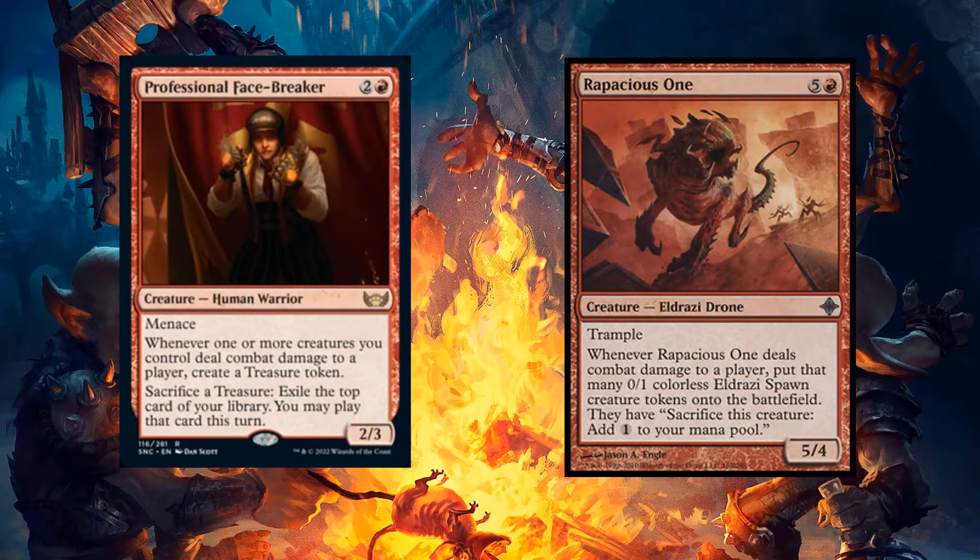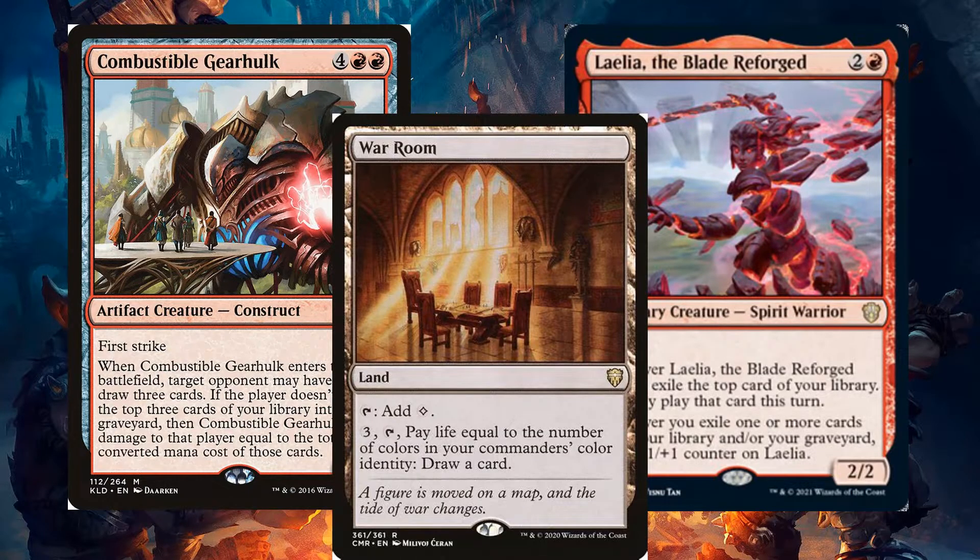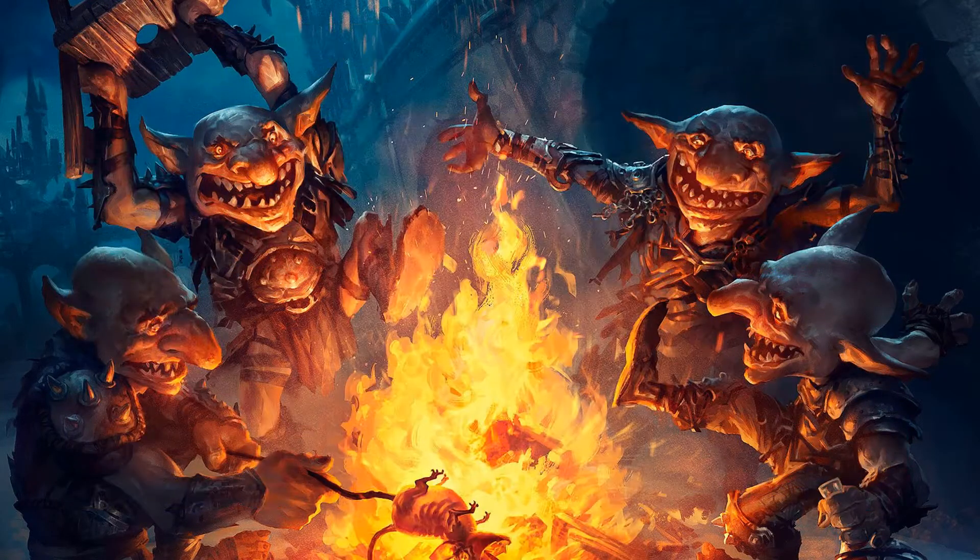We can ramp more with Prophetic Prism and Rapacious One, and draw more with Combustible Gearhulk, Laelia the Blade Reforged, and War Room. While we're in red, we can go ahead and make the table concede with...